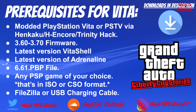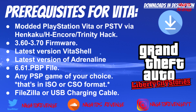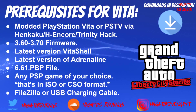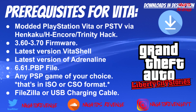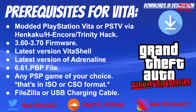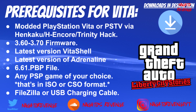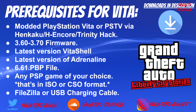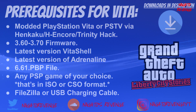You also need the latest version of VitaShell, the latest version of the Adrenaline file, a 6.61 PBP PSP update file, and any PSP game of your choice in ISO or CSO format. You need FileZilla or a USB charging cable to transfer files. I recommend using a USB cable since it's a faster transfer rate. Since I'm live streaming my Vita with OBS, I have to use FileZilla FTP client.